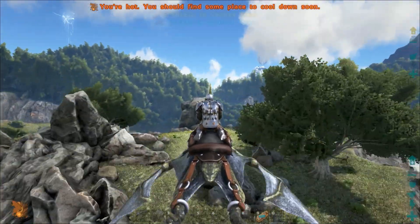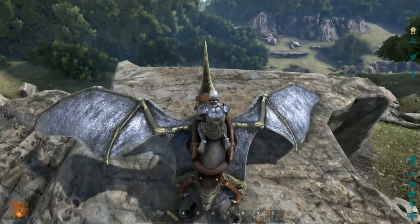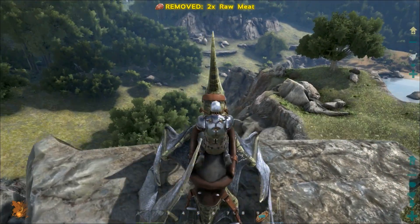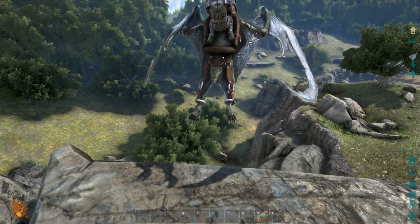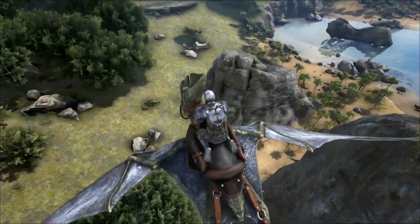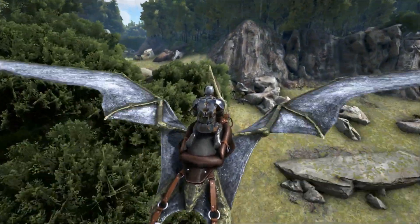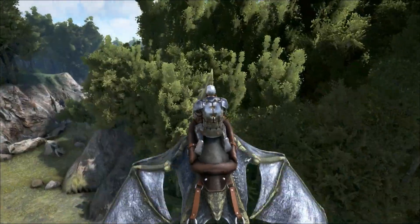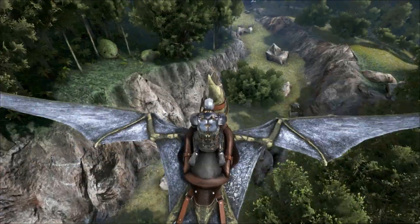Scorpion and Araneo — yeah, we're not landing there. There's a raptor too. I think the first time I walked through here as well I got destroyed by an alpha — that was fun. But this is what inspired me to have the big trikes. The next time I came through it, I owned the alpha. It's just the first time. It's an unforgiving game.